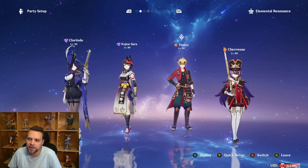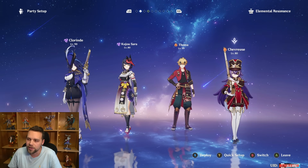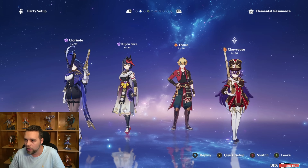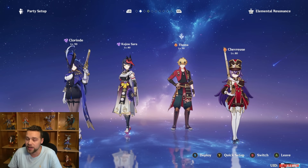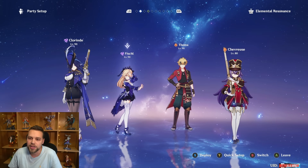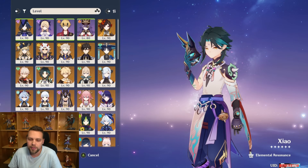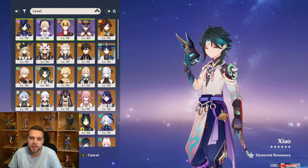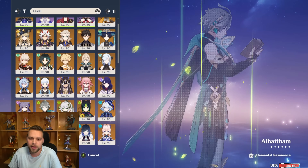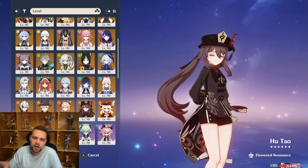Between Superconduct with Chi-Chi, Hyperbloom with Zhongli, Taser with Jean, and Overload with Sara — she has plenty of teams that don't rely on Fischl. She has tons of future potential, especially with Thoma being basically a dead slot that will eventually be replaced. I think Clorinde is on the same level as the other good DPS characters — Neuvillette, Wanderer, and Alhaitham. You could argue one is slightly better than another and I'd accept it. Including Lyney — cringe to play but really good — and Hu Tao, I think all of these characters are right around the same tier.